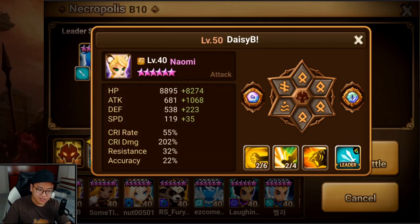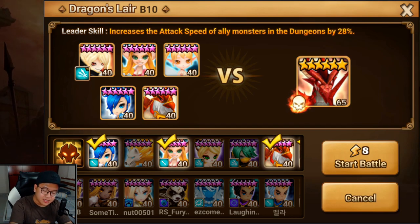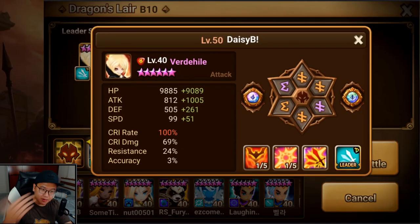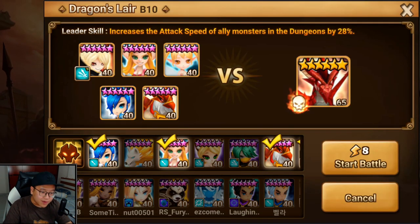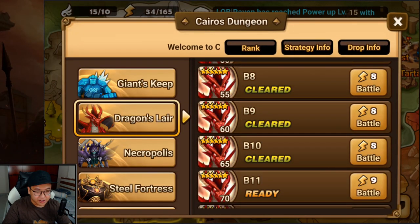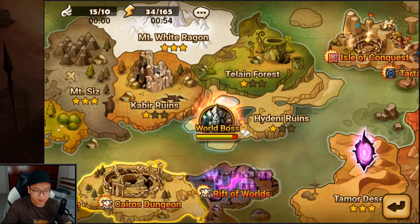These 2 sets will carry you for a little while and they're very important to get as early as possible. For the Dragons B10 challenge, I put the runes back from Orochi onto Lapis and put Blade runes on my Vert to maximize crit rate. With Spectra's AOE slow debuff and Lapis's AOE attack bar control, it's very easy to do Dragons B10 early on. I failed only 1 run out of around 50 to complete the Summoner's Way challenge, so it's definitely not too bad.